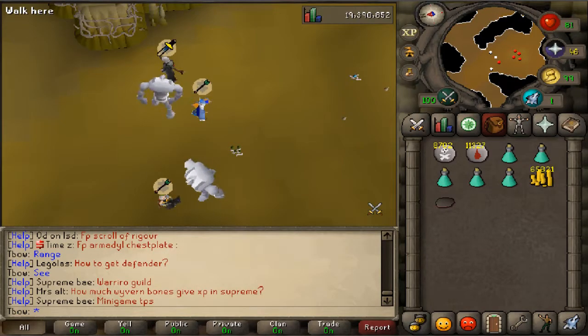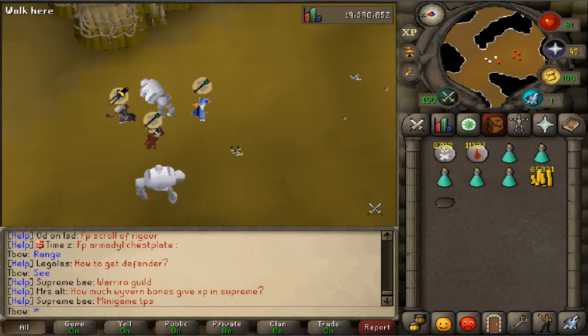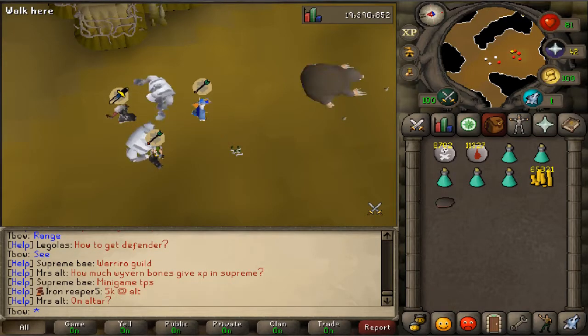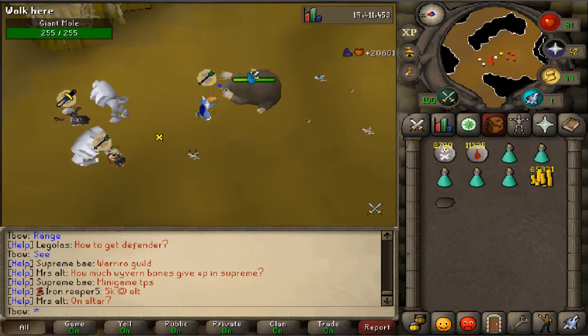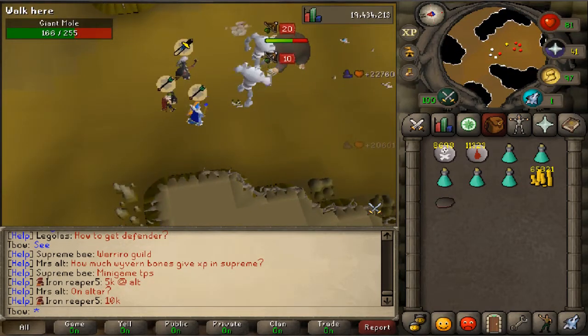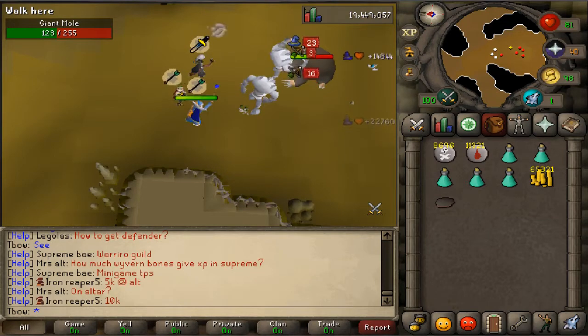I decided to go back to the mole just because I didn't know what to do, and the mole was actually pretty good money. Until we can start doing some curse keys or get some armor for that, we will be camping the mole. I'll be back when we're ready for curse keys or lava maze.